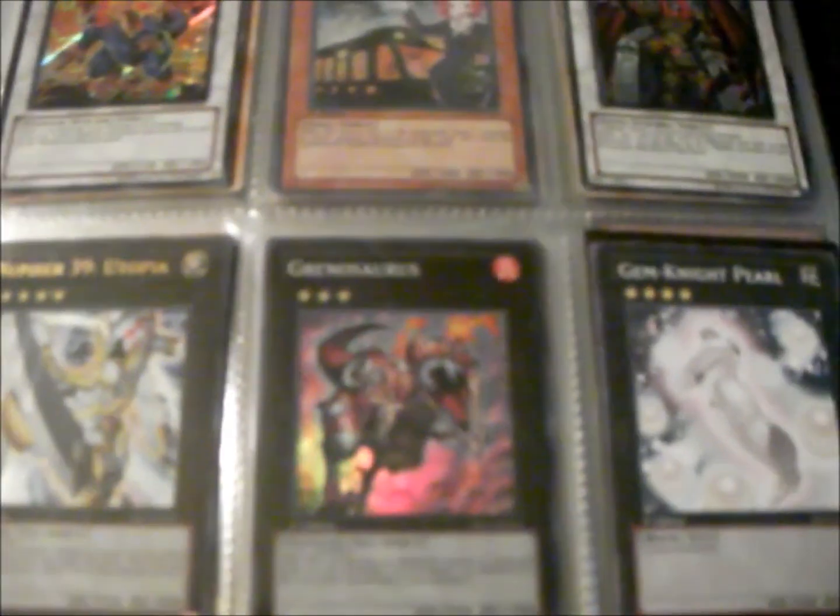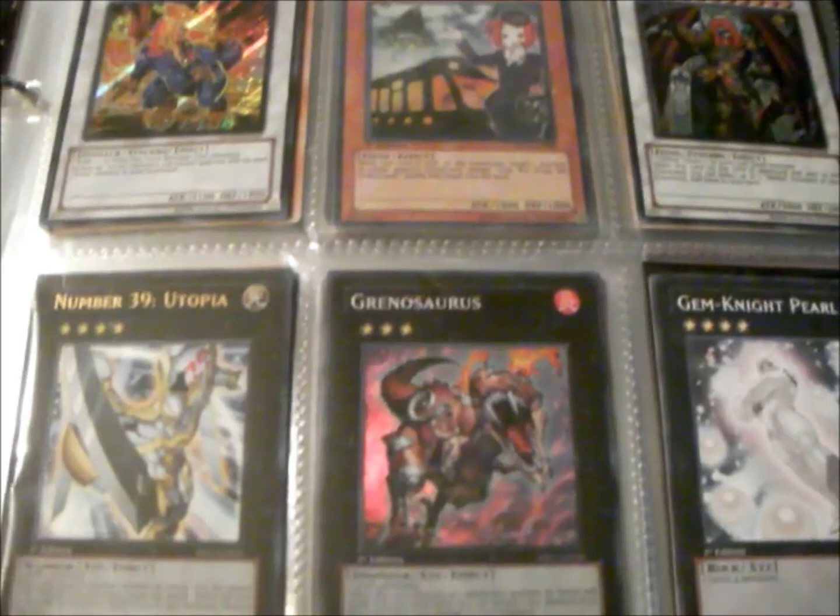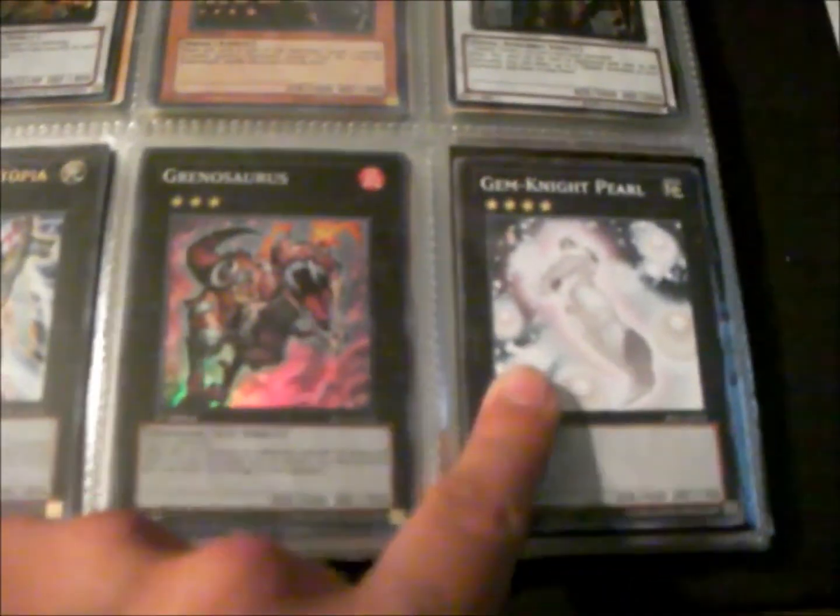Right here we have two Torbuses — this one is unlimited, and this one's first edition. This one might be traded, but if it doesn't work, there will be an annotation in the video. Next here we got a Utopia, a Grinostoris, and a rare. Oh, that's Ultra from the original starter deck, and that's a rare from Battle Pack. Let's move along a bit faster here.